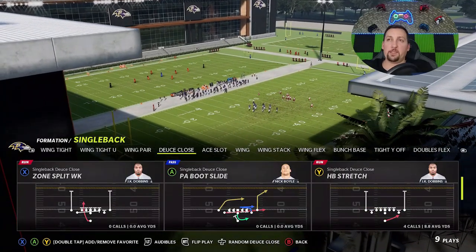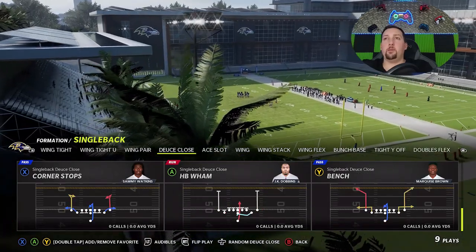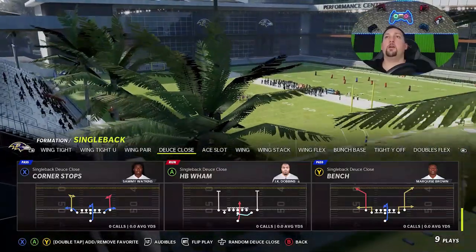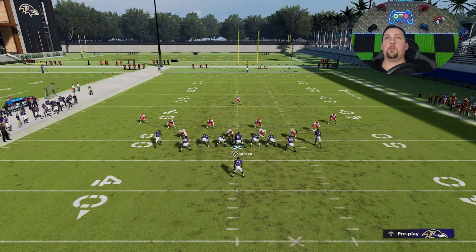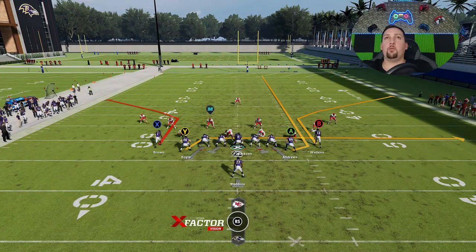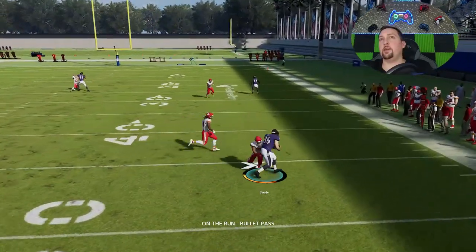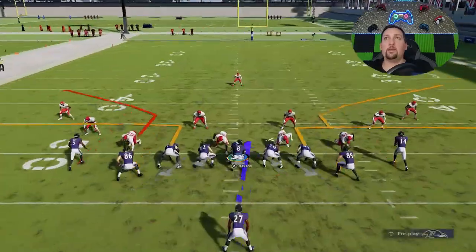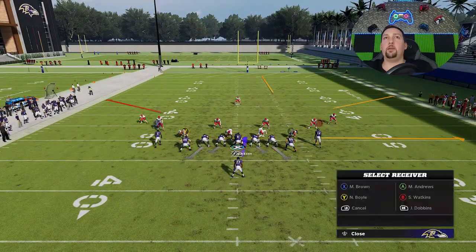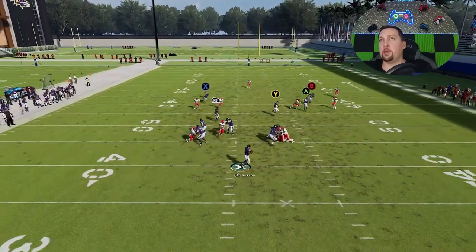I'm going to give you guys a good counterplay so you have something else — and that's going to be the PA Boot Slide. This is something you can use to dink and dunk your opponent with. The setup is real easy: put the A route on a streak, put the Y route on a drag — that's all you have to do. Your routes are pretty much going to be the B route or the Y route. You can see right here we have the check-down — that's going to be a man beater or zone beater opening against just about everything but hard flats.